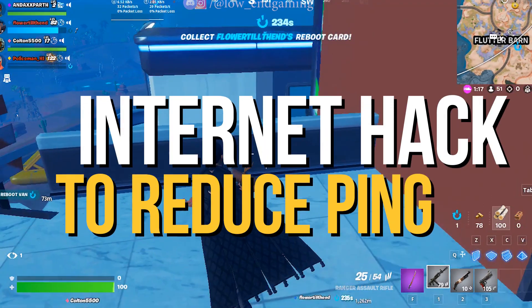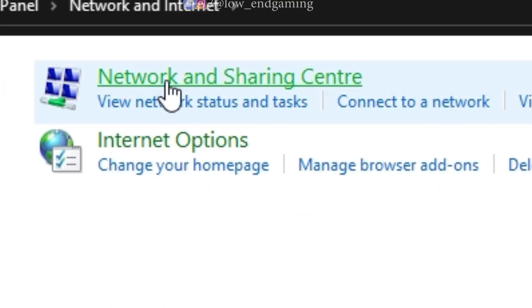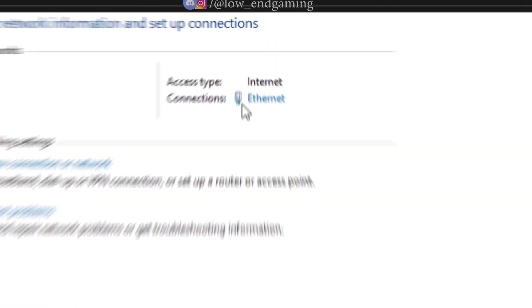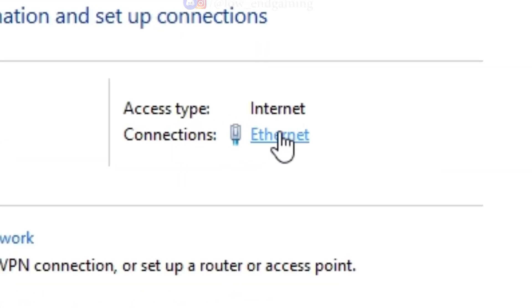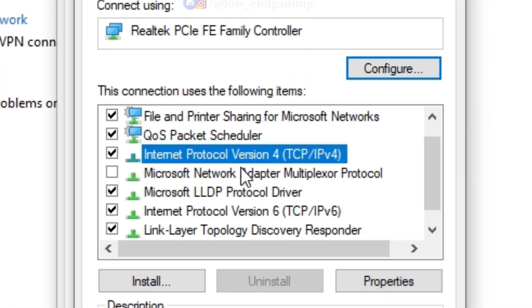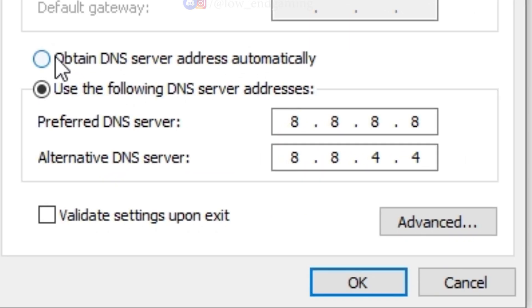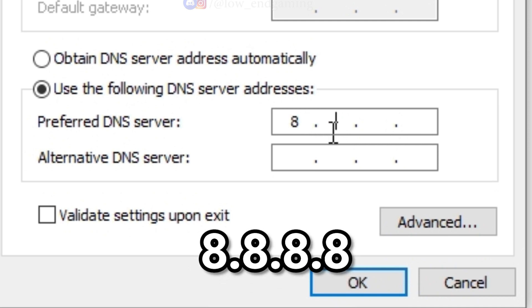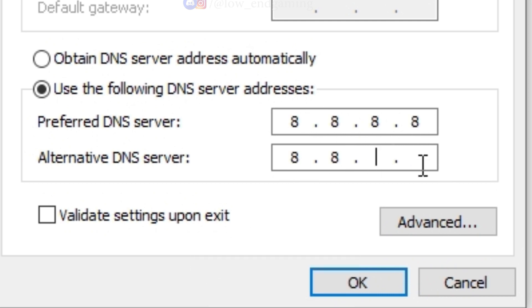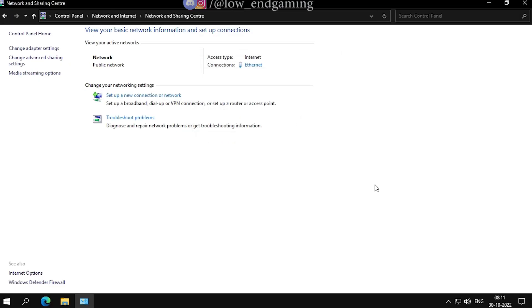I will show you a quick internet hack to reduce ping in your game so you can get more FPS. Open the Control Panel, go to Network and Internet, then Network and Sharing Center, and click on Ethernet. Go to Properties, click on Internet Protocol Version 4, and click on Properties. Down here, select 'Use the following DNS addresses.' In preferred DNS server type in 8888, and in alternate DNS server type in 8844. Click OK and close it — and we are done.